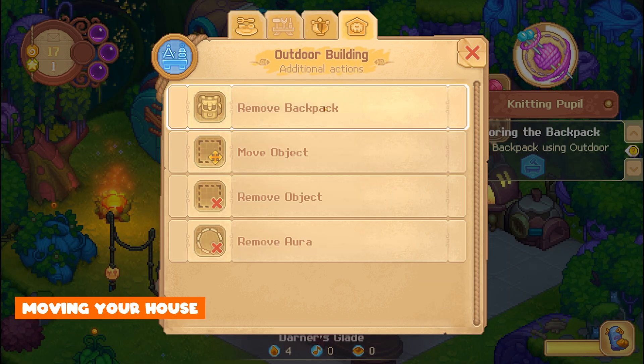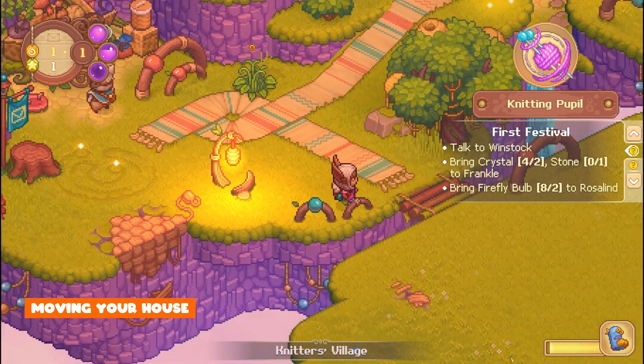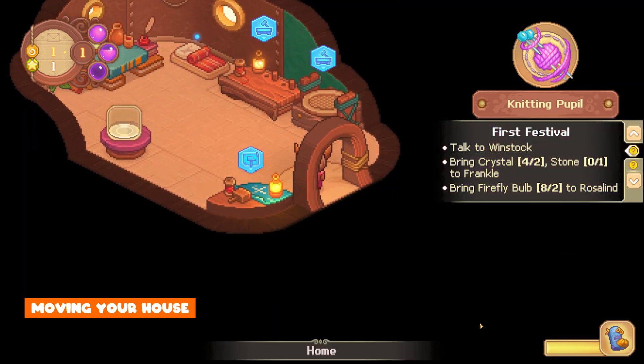You can move your home. You'll need to progress the game and quest to be able to pack it up, but you'll be able to open it out wherever you see the little yellow house icon. This is a really cool feature — I think this is really nice.